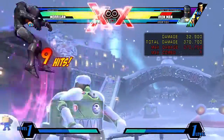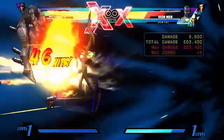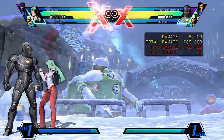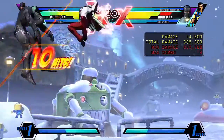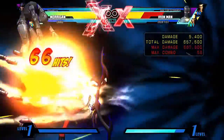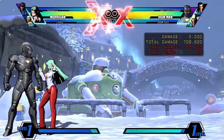If you're particularly good at mashing — I'm terrible — you can probably get above 720k for this combo. From there you can go into a team aerial combo or a delayed hyper combo. Personally, I would TAC into Magneto and probably get about 1.3 million from a three-bar combo, which is pretty good considering it's not typical of something you see from her.